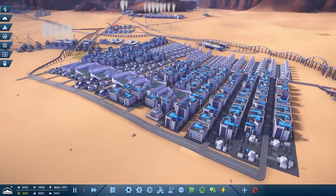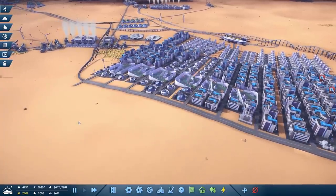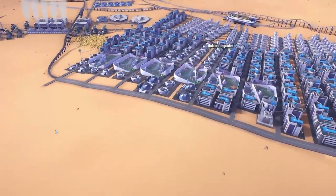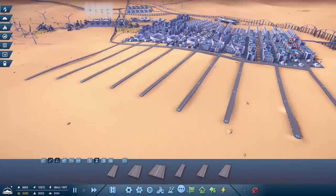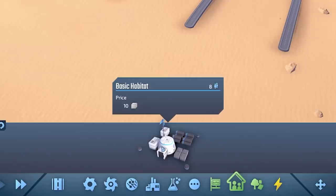We've got that fairly balanced - no one's really upgrading, no one's really downgrading. So I think it might be time to build more houses. We'll build all the roads and then come into the basic habitats and build a load of these.